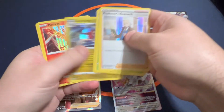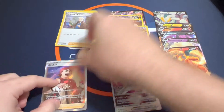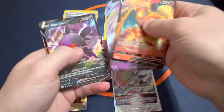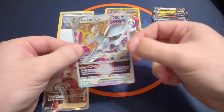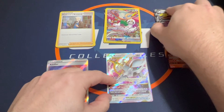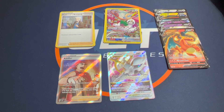So let's recap: we've got seven hollows, a Full Art Trainer Kindler, four character rares including the Umbreon V — really nice — and six ultra rares, with the Charizard V being the best of those and the Arceus V-Star being a great hit to close. It's a pretty nice box again. No gold or rainbow, but the Arceus V-Star was a big hit and the Charizard was nice as well.